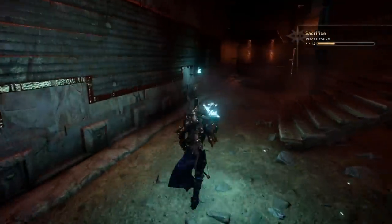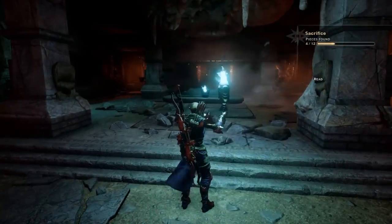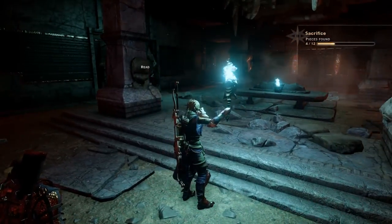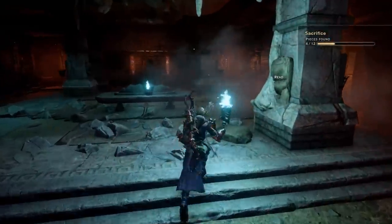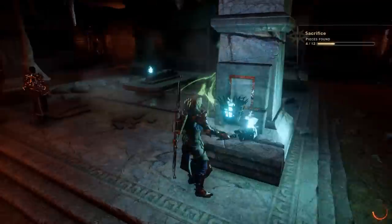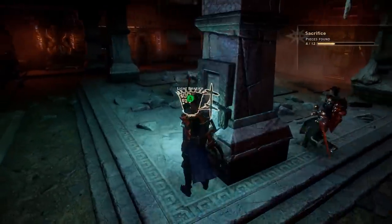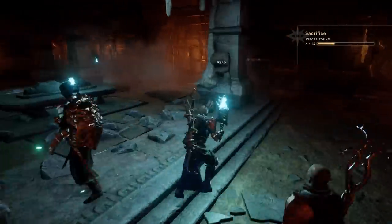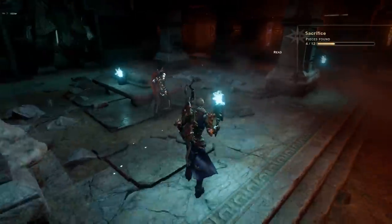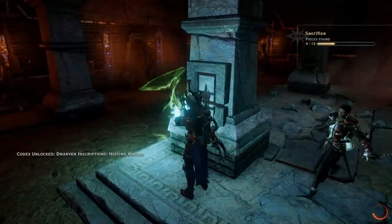Head back around to the front of this room — there's a puzzle you have to complete in order to unlock the door where your schematic lies. The correct order for solving the puzzle is: back right, front left, front right, and back left. Once you light that last one, the door in front of you will open.